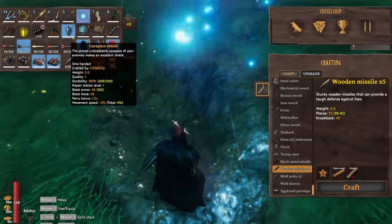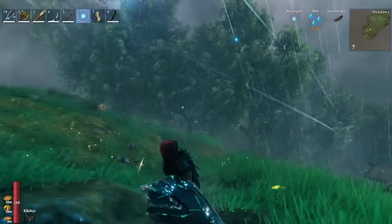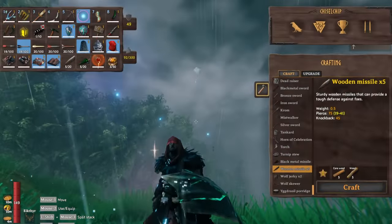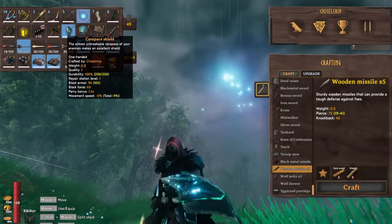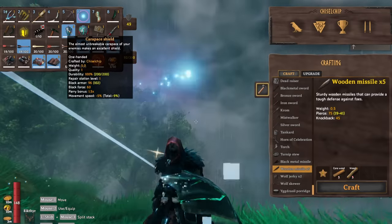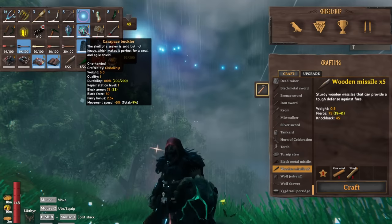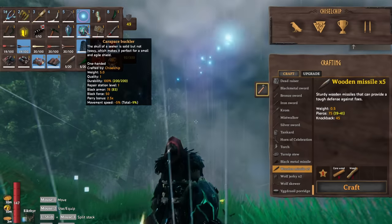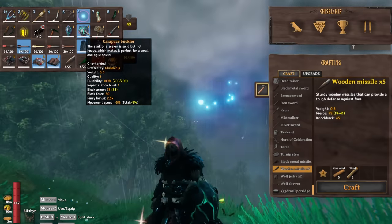We have the Carapace Shield to go along with the carapace armor — it looks elvish. It has block armor of 96, block force of 60, and a parry bonus of 1.5 at level one. We also have the Carapace Buckler, with block armor of 78, block force of 50, and a parry bonus of 2.5 times. This stuff is nothing like we've ever seen before.